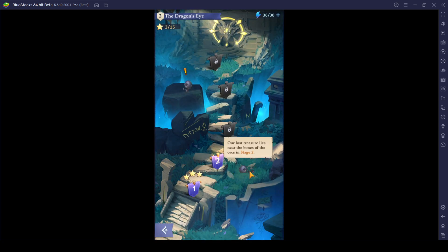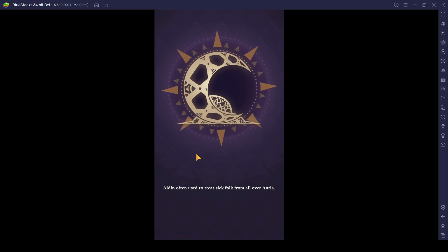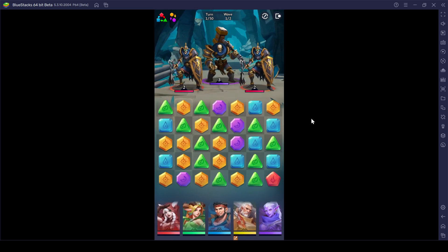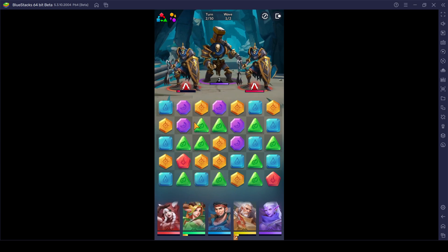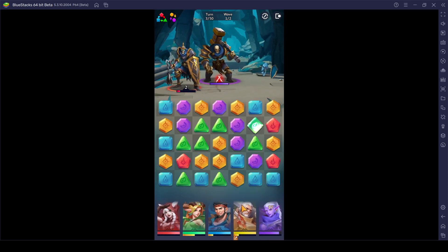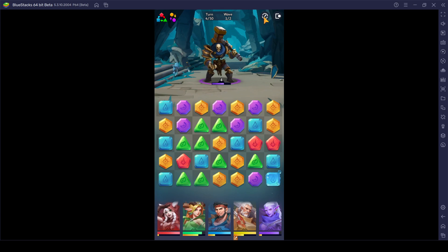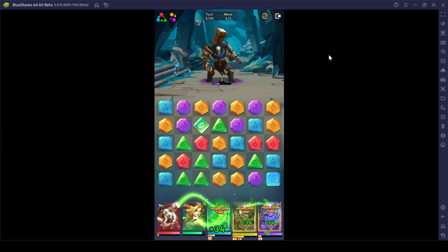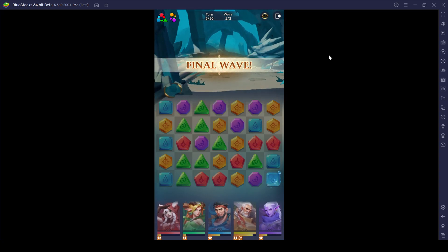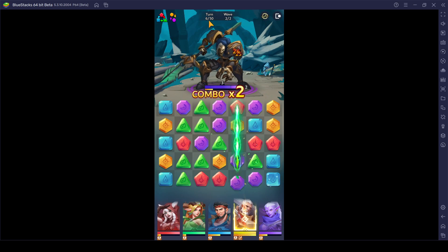So far so good, everything is looking pretty great. You can easily see how many turns we have got in order to clear up this particular stage. If you actually take more than 50 turns, it's going to be a default loss for you guys — so make sure that you finish off your opponents real fast. The next indicator is how many waves of enemies are out there before you can complete the stage.